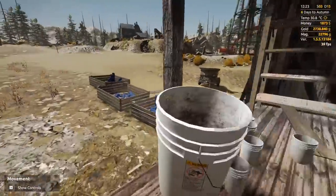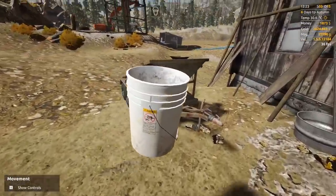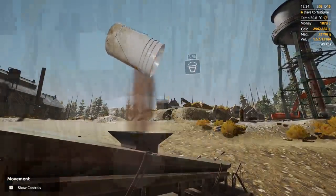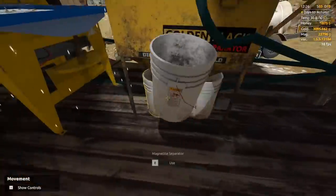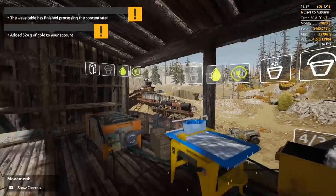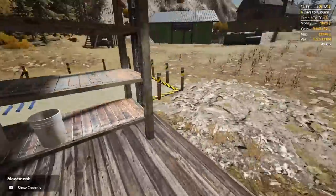Let's throw our magnetite in the magnetite separator and watch this thing go up. I think we might hit the 3,000 — that's what I wanted, and I think that's what we're going to get. There we go, we got the 3,000, so I can't complain. I knew we weren't in amazing dirt, but I thought we were in a little bit better than this. 524 for the final bucket — that's not bad at all. So that's a decent payday.